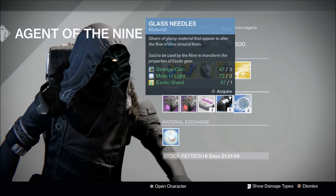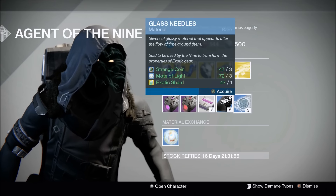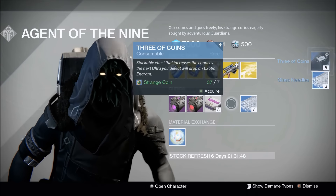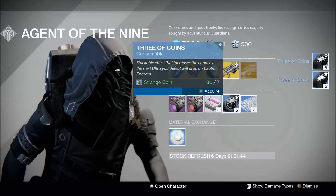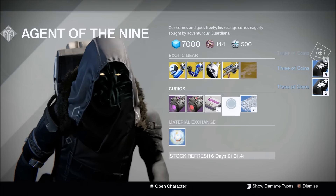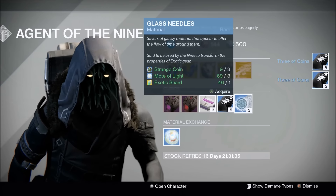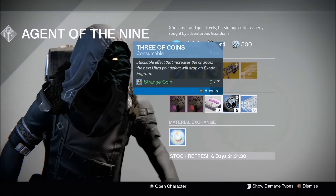Here's something about the glass needles: the glass needles only upgrade your armor, and they only upgrade the last perk of your exotic armor. They also upgrade or change your abilities like intellect, strength, and discipline. So just letting you guys know it's a little bit wasteful to go ham on these glass needles. You can't do anything with your weapons with these. I almost bought another one but I ended up going back to the three of coins.